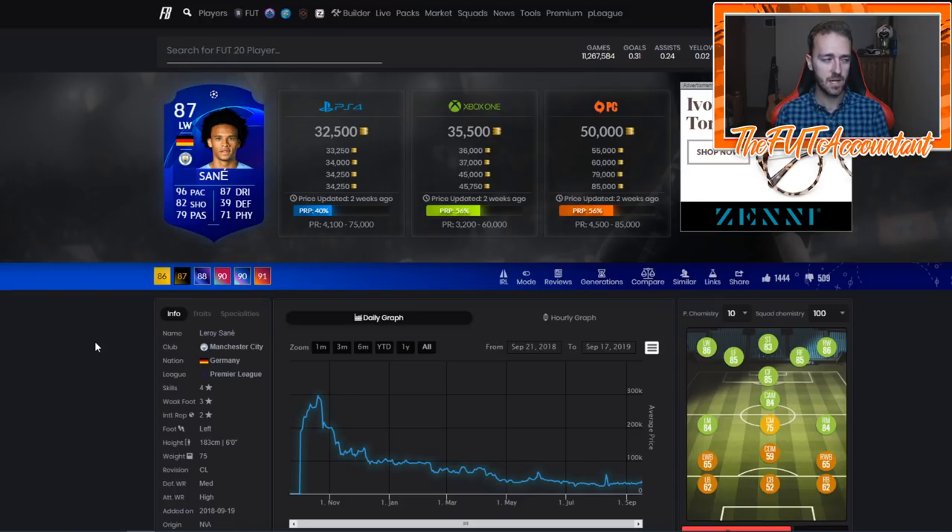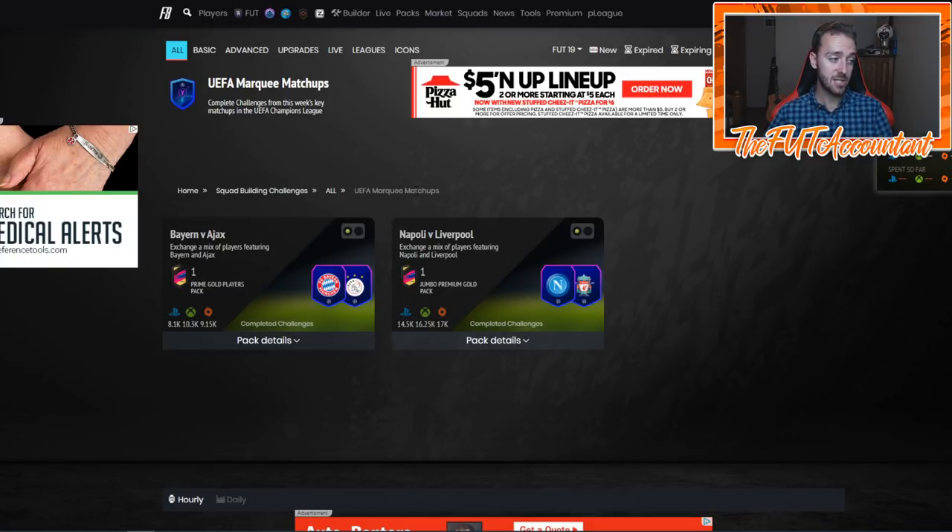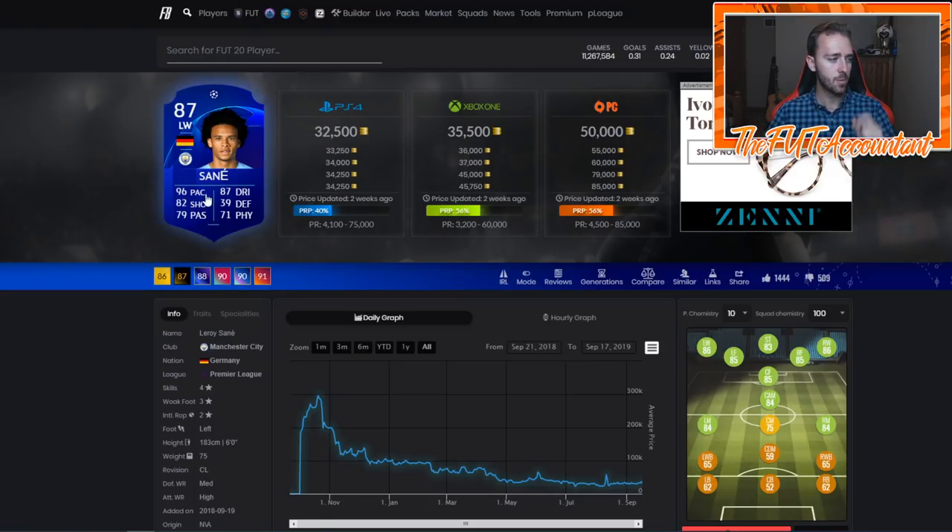These cards were only available through SBC packs — never actually in packs in the store. They were only available from SBC rewards, tradable on the market. Last year it seemed kind of weird that these cards were only going to be that way. I think they're going to change something up this year because this doesn't really make EA money. And those UCL cards had a plus one rating based on their gold card.